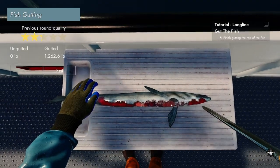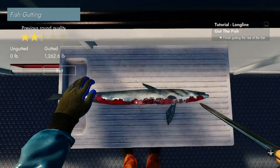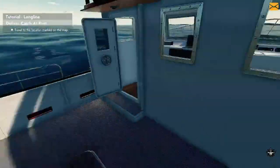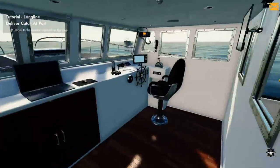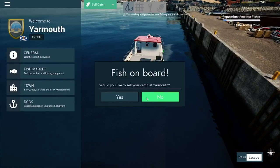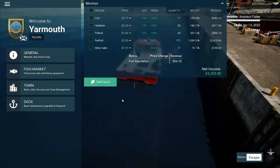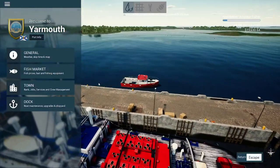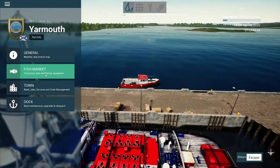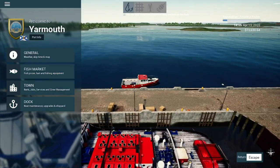If you get two stars and under it's not really worth anything, so at least try to get three. I did really bad on that one. Now we're gonna deliver our catch at the port — let's travel back and sell our fish. We've traveled back and we're selling our fish, and just like that, boom — you've got money. Start upgrading that ship! Thanks everybody, and I'll see you on the next one.